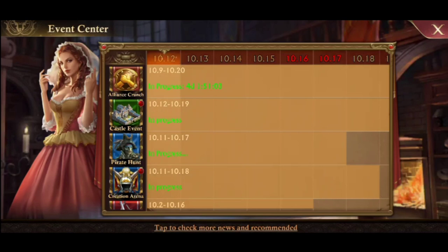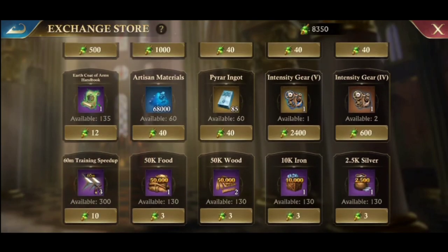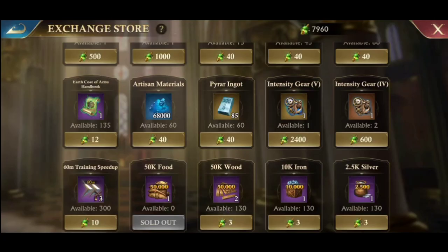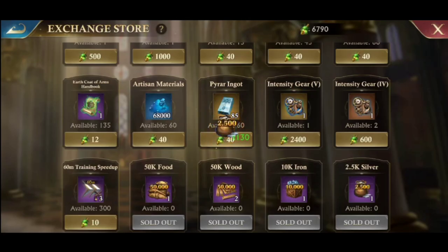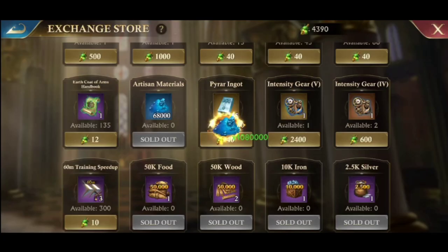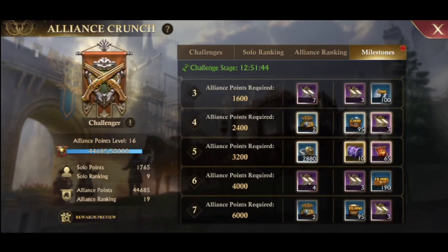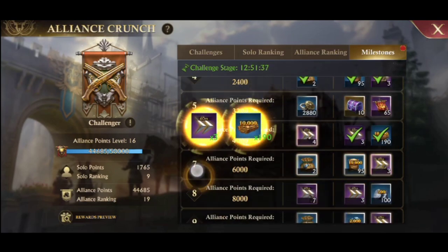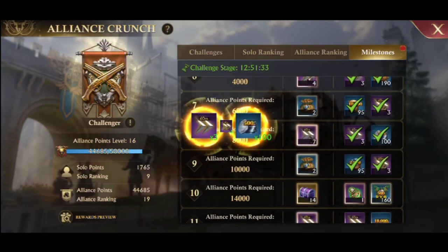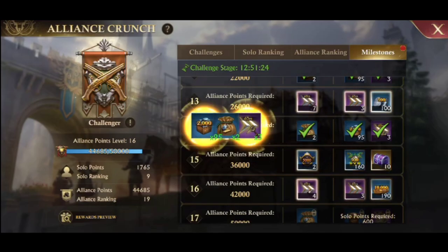Furthermore, we can get resources from various events — there are countless events that provide resource rewards. Some examples are from dark land events, and if you have more cursed essence, you can use it to buy materials. You can also get additional resources from the alliance crunch event. You only need a few points to claim the rewards, and you can choose from some easy challenges such as gathering resources, donating to alliances, exchanging market stalls, or using up some gold.